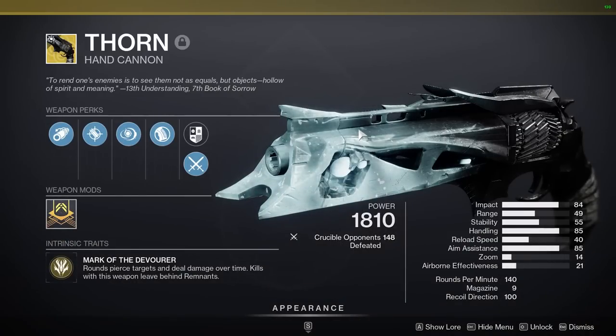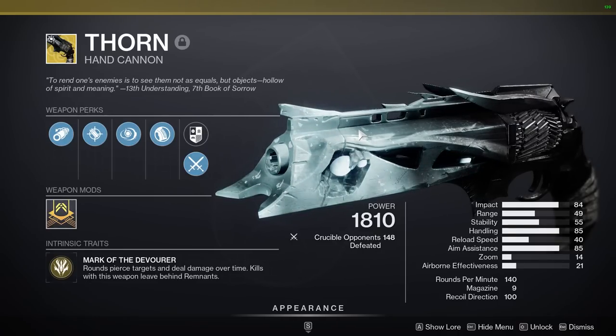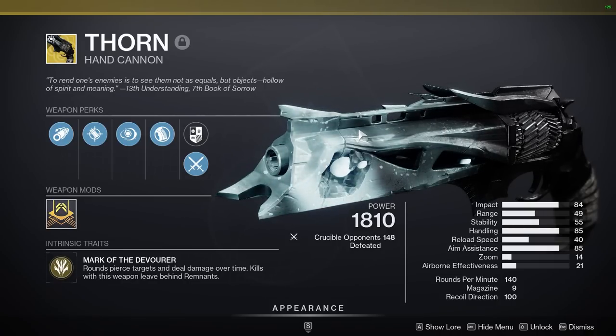As for our primary, we're going to be using the Thorn Hand Cannon. I would say you want something longer range on this map — even longer range than Thorn, because Thorn has very bad range for a Hand Cannon. So anything else is a very good choice. I'm just using Thorn because I want to have some fun and I haven't used it in a while.